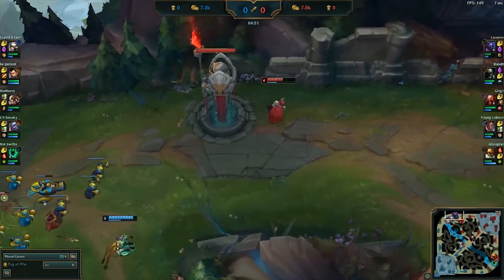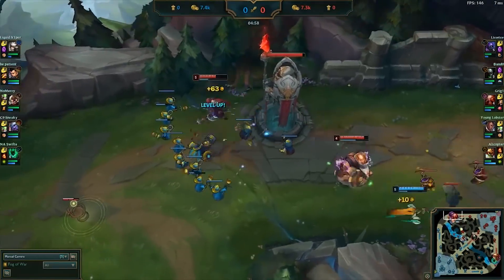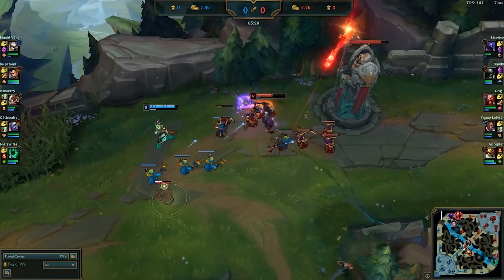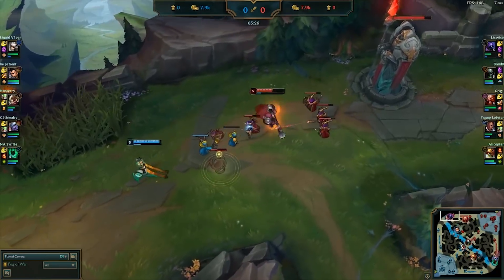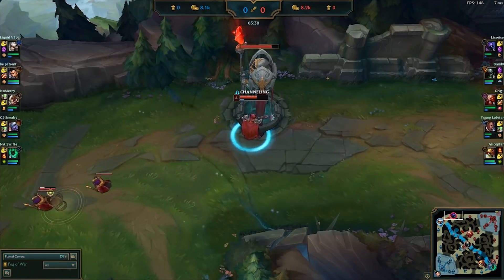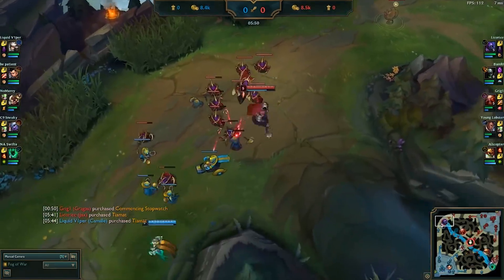In this specific situation, the enemy team has a much larger minion wave and level advantage. Therefore, the correct play is just what Licorice does: farming safely and continuing to build up your own resources until you can take a favorable fight. Licorice demonstrates our final concept by looking for an opportune time to base. As he has been able to ward off the enemy jungler and build a decent lead, if he pushes the wave slightly and recalls, he will be at a gold advantage and able to purchase stronger items than his opponent should they decide to match his recall. This is critical to capitalizing on a lead. If you never go to base to spend your gold but your opponent does, it doesn't matter what lead you've built up because their newly purchased items will negate all of your previous hard work. Jax is able to match the enemy recall and push the wave in fully, yet again building up his farm lead, minion wave pressure, and allowing him to place a control ward to prevent any incoming ganks.